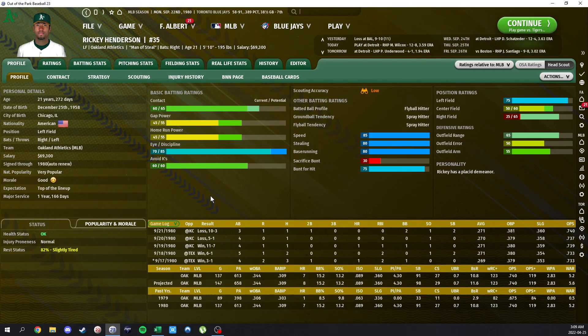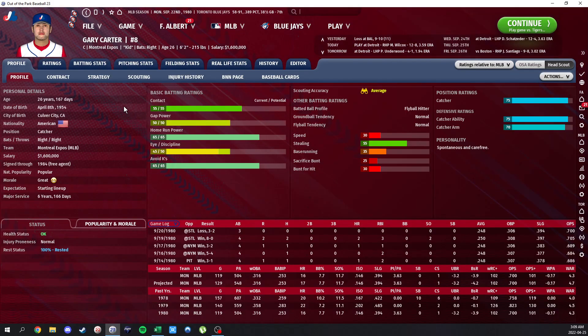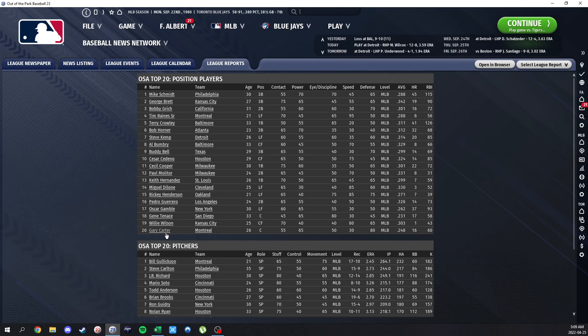Ricky Henderson should put up some monster seasons — he's got a crazy eye that's maxed out above 80 on the 20-to-80 scale for potential. With that ability to get on base and that kind of speed, he'll be an absolute nightmare to play against. If you're in that division you'll need a good catcher. Gary Carter is probably actually the best player in baseball right now ratings-wise, though he's number 20 on this list. That kind of offensive profile at catcher — 65 avoid-K, 65 power — he should be hitting about 30 home runs a year. Just an absolute weapon with 75 ability and a 70 catcher arm. Pretty much Adley Rutschman's current-day profile.